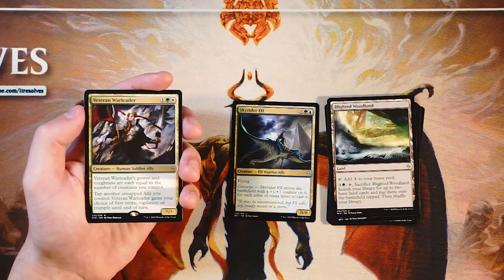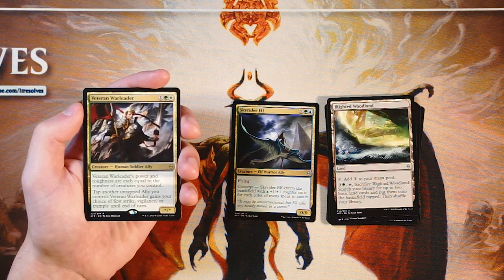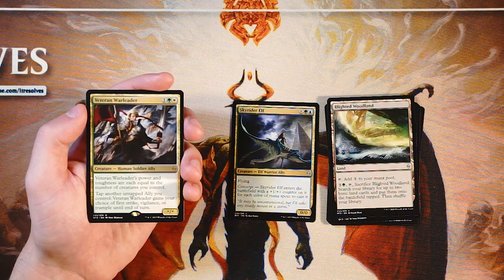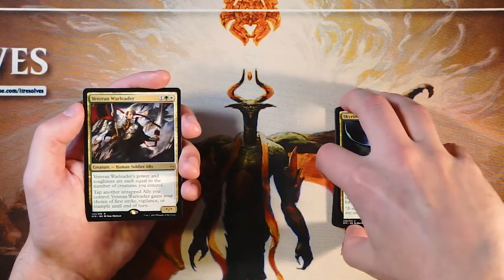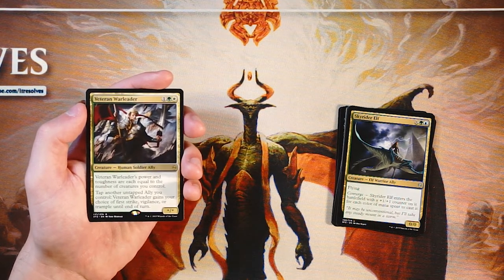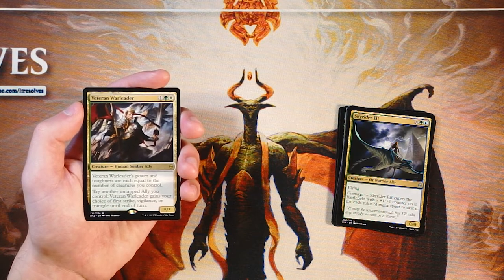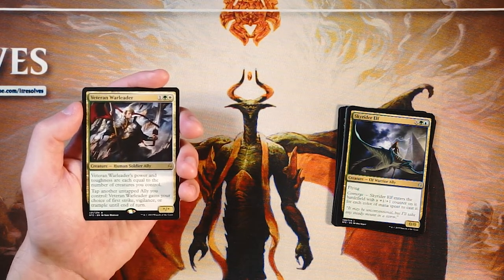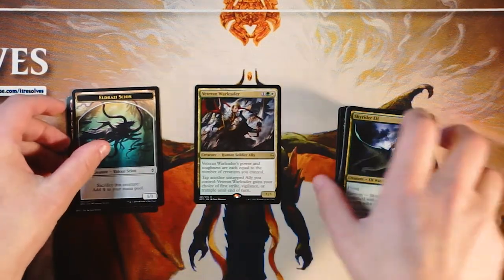Our rare is Veteran Warleader, a star/star for one, a green, and a white. Its power and toughness are equal to the number of creatures you control, and you can tap another untapped ally to give it your choice of first strike, vigilance, or trample until end of turn. Very difficult to pass up on a card like this. It goes very well with Skyrider Elf and a couple of other cards in this pack. It has higher upside and scales up easily. It is just a 1-1 by itself, so you have to make sure you're playing an abundance of creatures, but for the ally deck this is definitely one of the flagship cards and a reason to be in allies. This is definitely the card I would pick. We also have a beautiful Full Art Mountain and an Eldrazi Scion token, but Veteran Warleader is my pick.